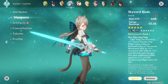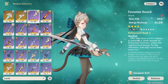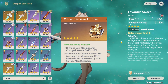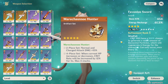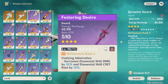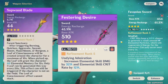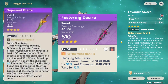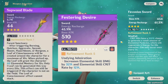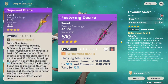You could use Favonius Sword, which is based off of crit hits and works really well with the new clock-looking artifact set that gives more crit rate on elemental skill hits. Another good weapon is Festering Desire, which has very high energy recharge. Sapwood Blade has a little bit less energy recharge but higher base attack, which allows Lynette to do more damage.